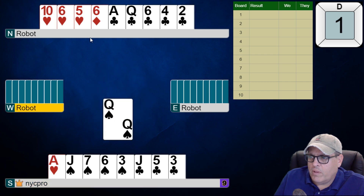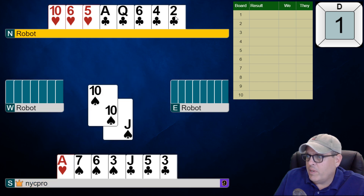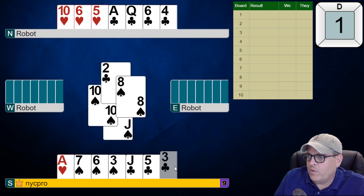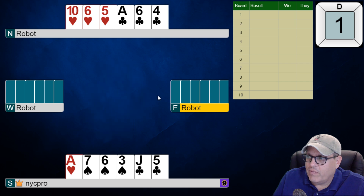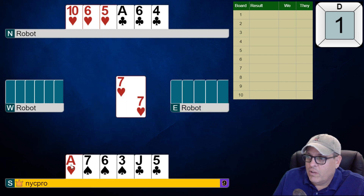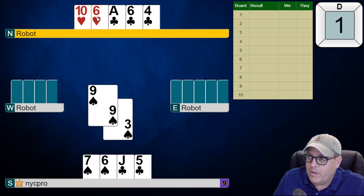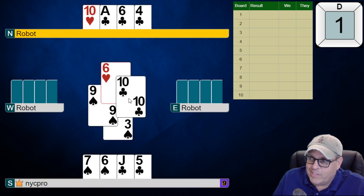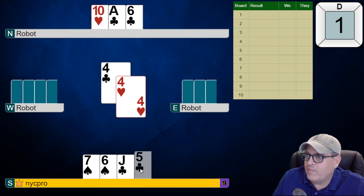I'm going to play that — the problem is we're going to get tapped out on this hand, but maybe we can just about take some number of tricks before we do get tapped out. The question is do we take a club finesse? I think we should definitely take a club finesse here; if it loses, that's fine. They're going to draw trump for sure. Now I'm going to try to ruff a spade in dummy — it's not going to survive, is it? Oh, it did! Nice. I'm going to play a club back to my hand — that's why it survived.